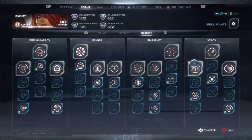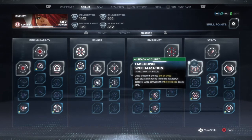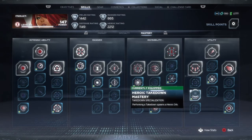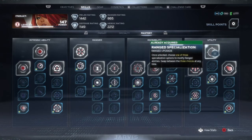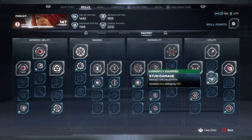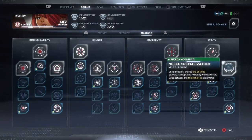For my Utility tab, I focused mostly on just getting Heroic Energy and Stuns. Everything in this build is purely focused on getting either a Stun, a Takedown, or getting my Intrinsic up. That's all I ever want to do — get my Invisibility up as much as possible.